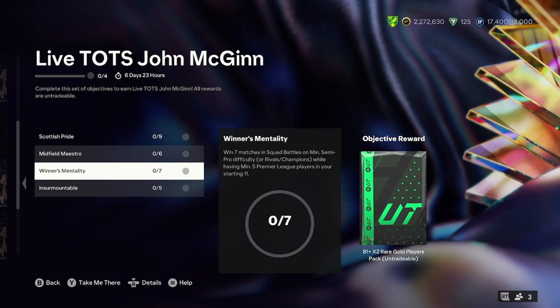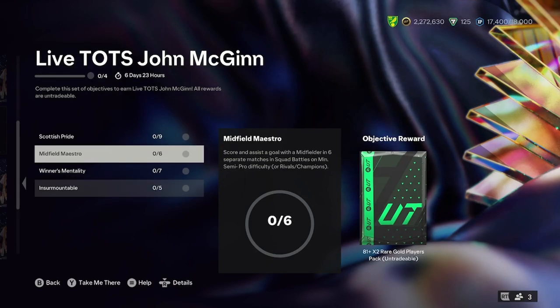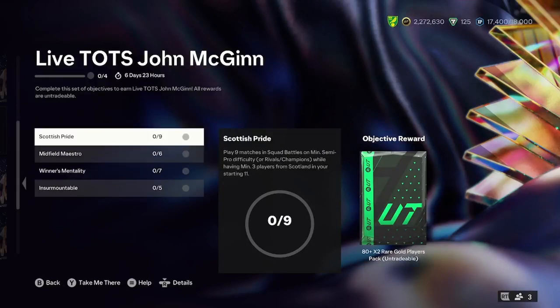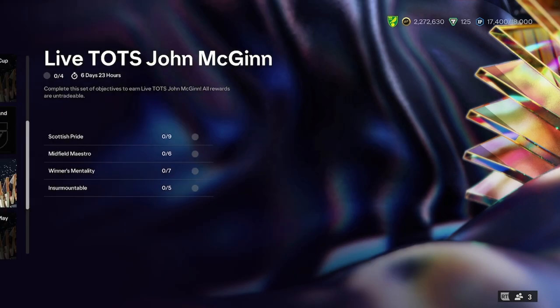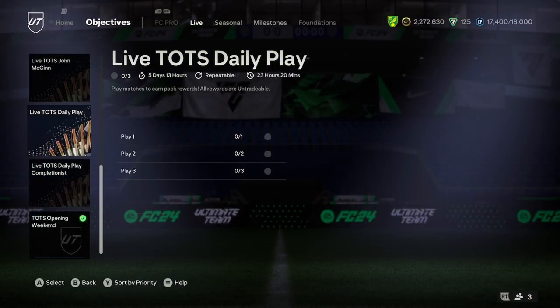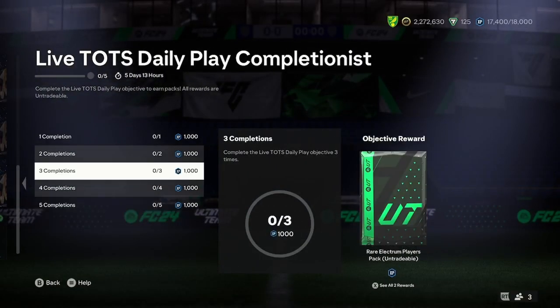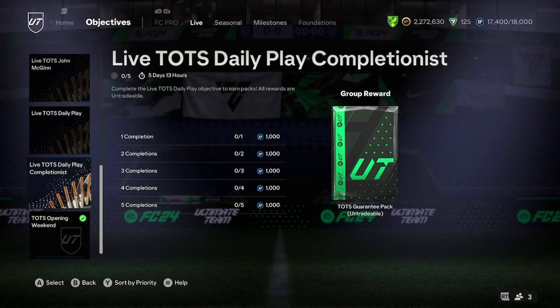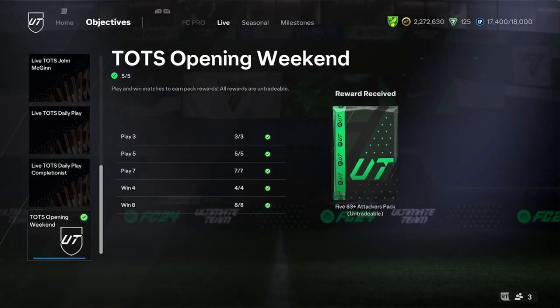Let's look at what it actually costs to complete — how long it takes. You've got to win seven with five Premier Leagues, which is quite an ask. Concede one goal or less. Score an assist with a midfielder in six games. Play nine with three Scottish players. So it's actually quite an expensive one. But there's a lot you can do with this card — you've got the Live Team of the Season daily objective where you play three games a day, and you get a lot of XP from that. You get a Team of the Season guarantee pack and the opening weekend objective where you just win a load of games.